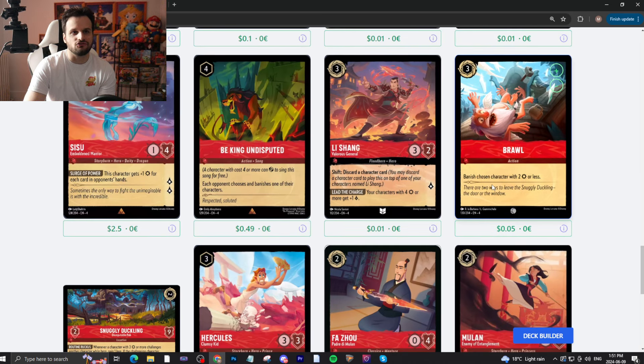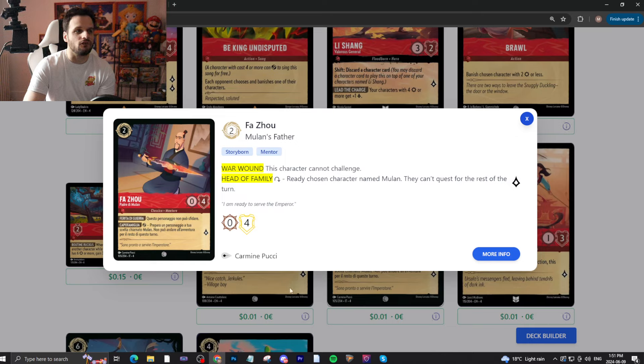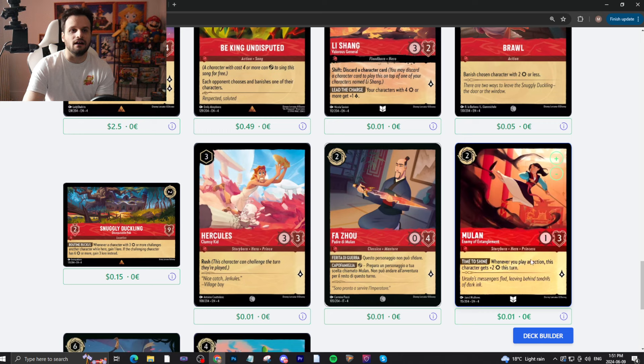Brawl — three-drop, uninkable. Banish a chosen character with two attack or less. Card is okay — it'll see play as cheap removal, and it's inkable. Hercules — three-drop, uninkable, 3/3, quests for one with Rush. Not that crazy. Fazu — two-drop, 0/4, quests for one with cannot challenge. You exert and pay two to ready a chosen character named Mulan — they can't quest this turn. If you're playing Mulan Turbo, this card is great. Otherwise, no. Mulan — two-drop, 1/3, quests for one. When you play an action, this character gets plus two attack this turn. What's really cool is if you play an action and then shift, the attack boost carries over to the big Mulan. It becomes even scarier — pretty cool.